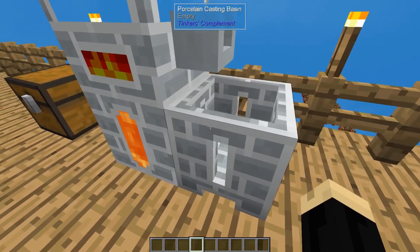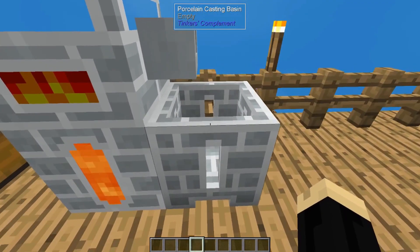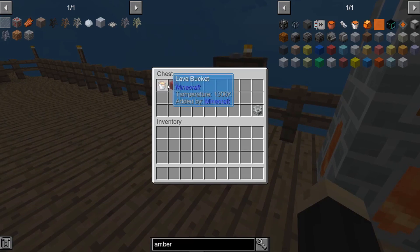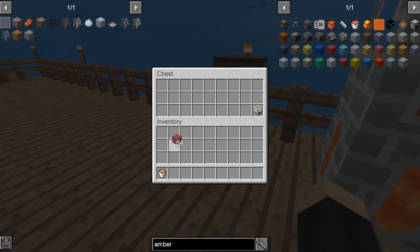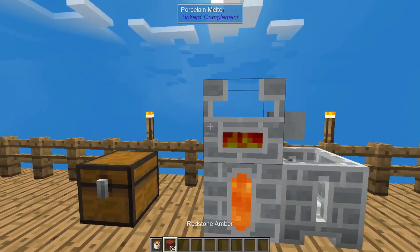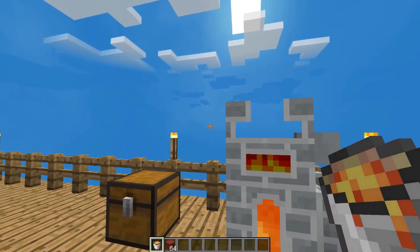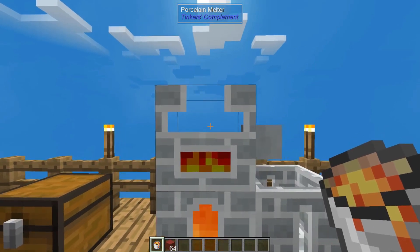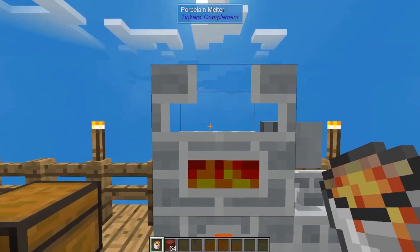You're also going to need a casting basin — not a casting table — in order to make your netherrack. You're also going to need some additional lava. So let's go ahead and grab ourselves a lava bucket and some redstone amber. Now because I'm in creative, my lava bucket will not empty, so you may want to have a lava source in order to be able to make multiple pieces of netherrack. You're going to put lava up in the actual melter itself.